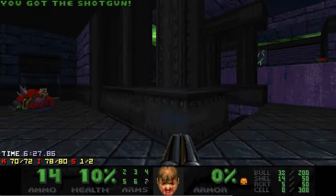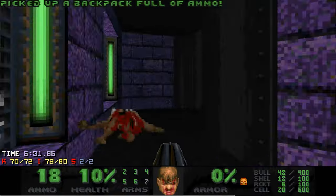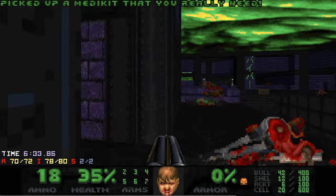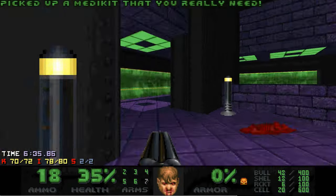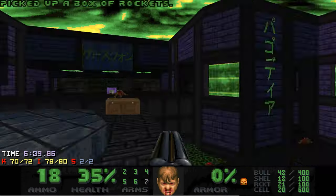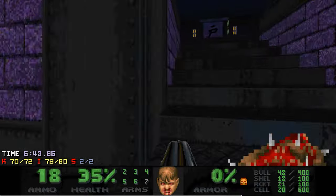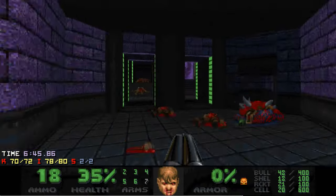The second secret opens after you kill these two cybers — it's a backpack, which is pretty weird. I imagine running this map on nightmare for 100% secrets might be pretty interesting. I actually tried this map on nightmare and it becomes really difficult.